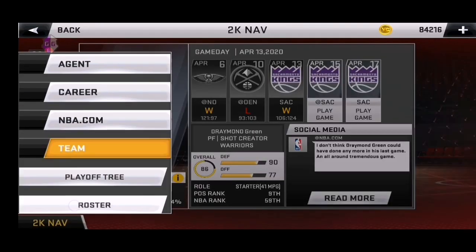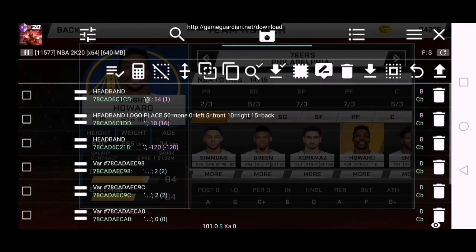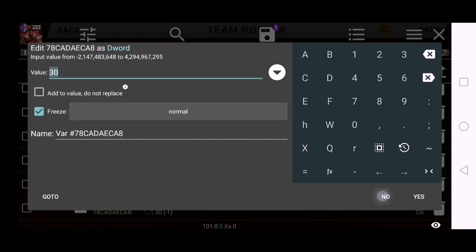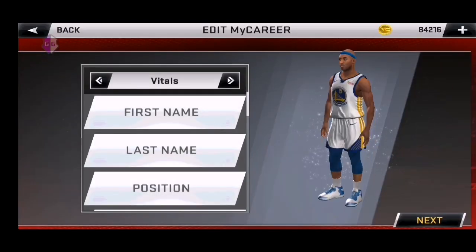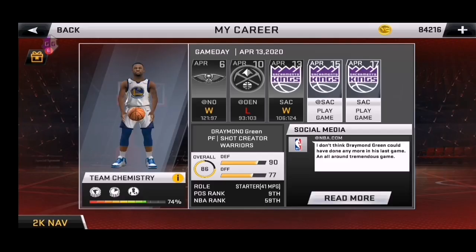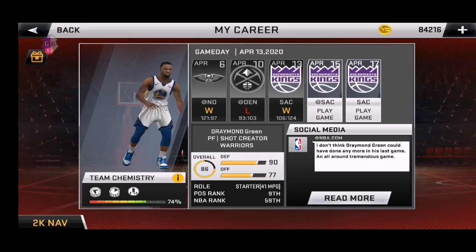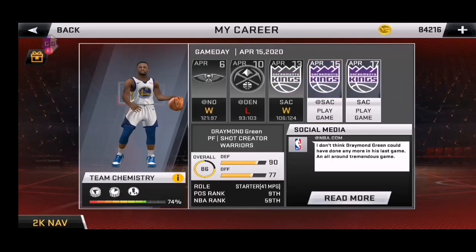Roster — there we go guys. Let's open it. I'll show you guys. There's the permanent headband guys, and he already has the face-up. Draymond Green is on his main, but when you use him in the game, he'll be Kobe Bryant with a permanent headband.